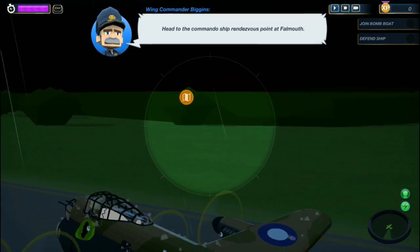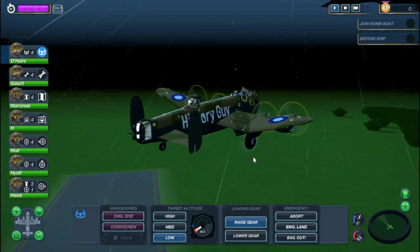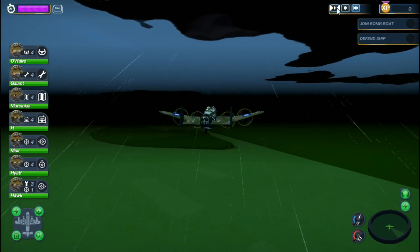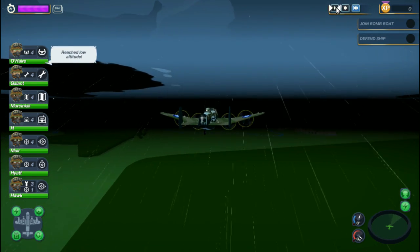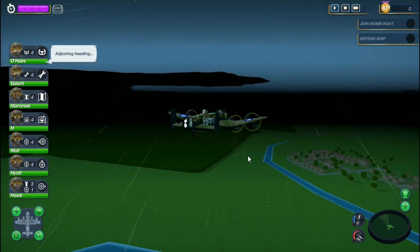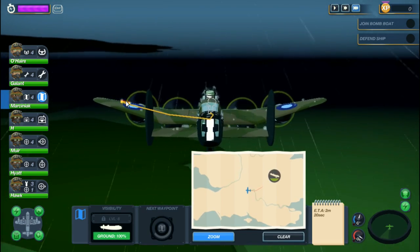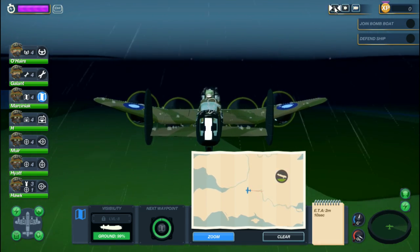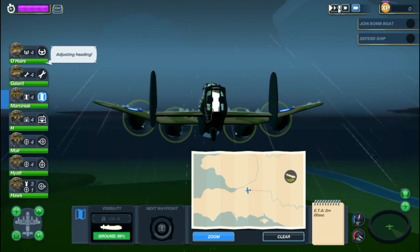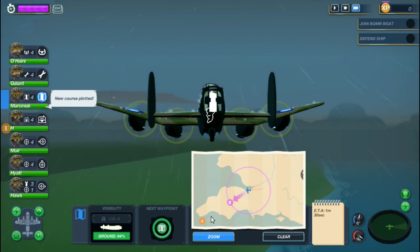So far there have been some dangerous spots but nothing I couldn't get out of. I feel like maybe I'm not skilled enough for this mission yet. I'm not even sure what my task is except that it says 'join the bomb boat' — maybe I just have to deal with fighters. Maybe I should have watched someone else do this mission so I know what to expect. We're going right down the coast here — Devon, Cornwall — and now we can make custom navigation points, which is cool.